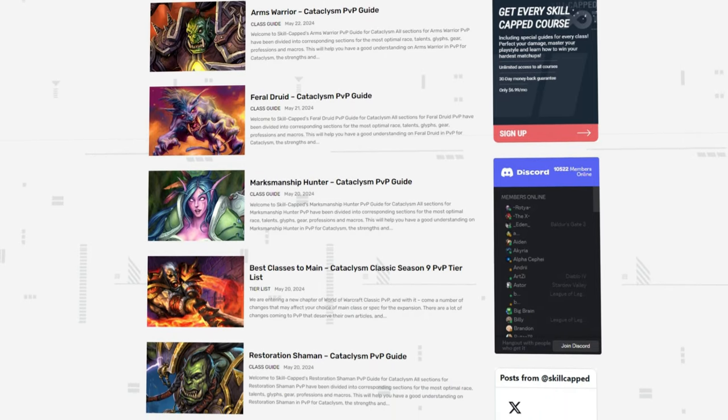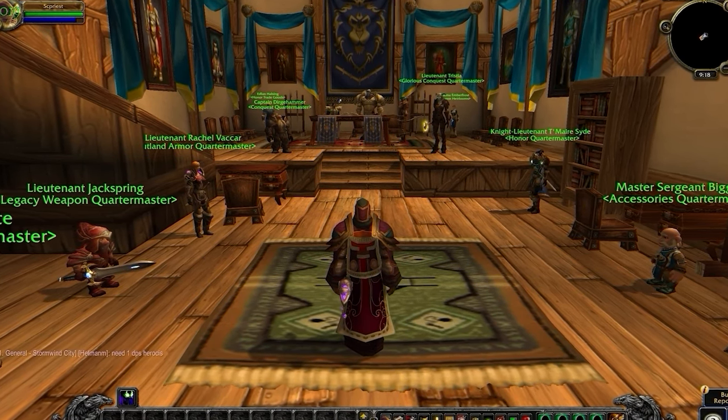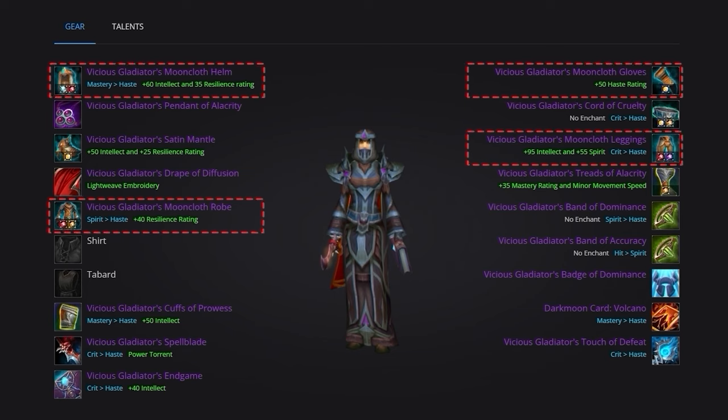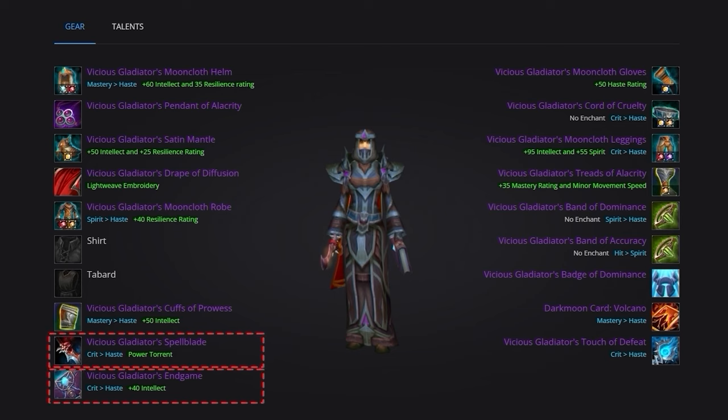In Season 9, all your best in-slot gear comes from PvP. Your main pieces will be the Vicious Gladiator's Investiture Set, including the Mooncloth Robe, Gloves, Helm, and Leggings. You'll also use the Vicious Gladiator's Satin Mantle for additional Haste. For off-pieces, grab the Vicious Gladiator's Drape of Diffusion for spell penetration, Cuffs of Prowess for bracers, Cord of Cruelty for the waist, and Treads of Alacrity for boots. For weapons, use the Vicious Gladiator's Spellblade in main hand and Endgame in the off-hand.